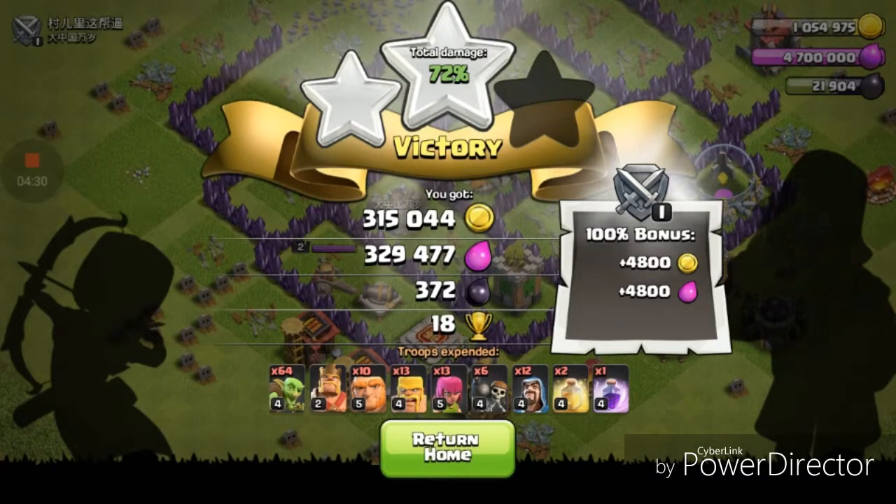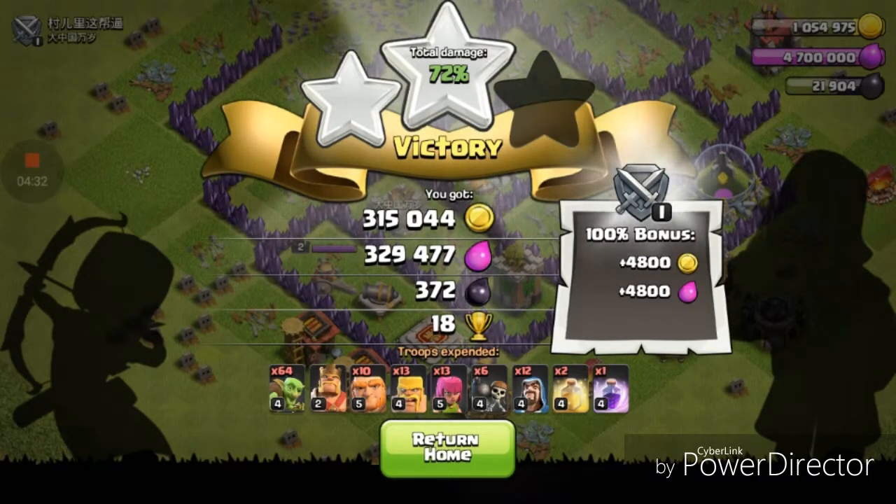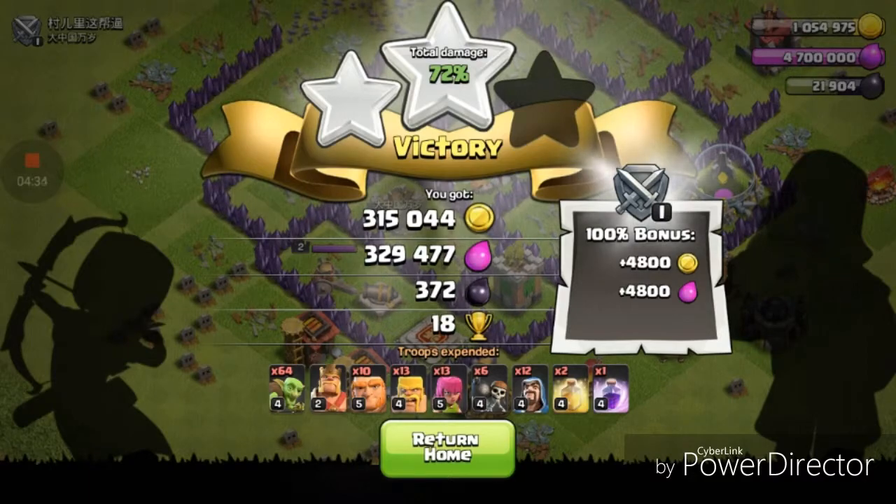We did pretty good here, let's quit out. Got 300,000 of each, 372 dark, and 18 cups — not bad. So let's go out, train two more armies, and I'll see you at the next base.